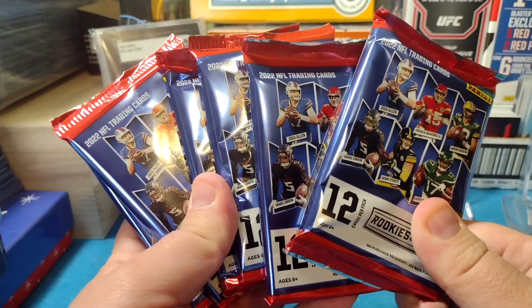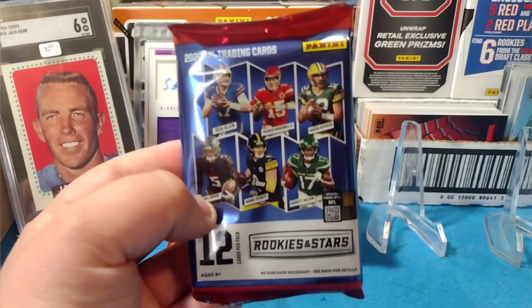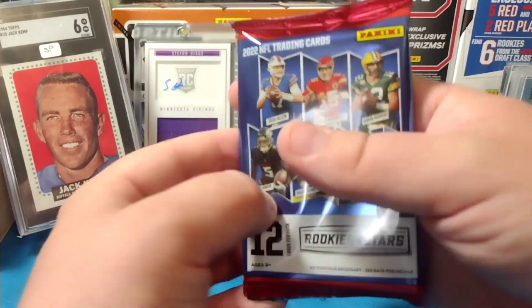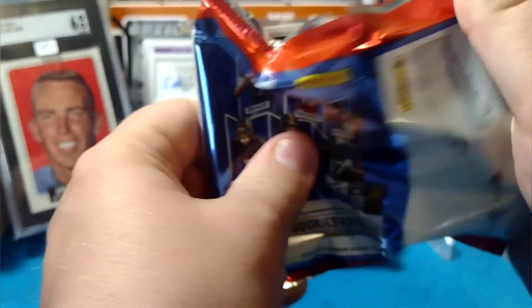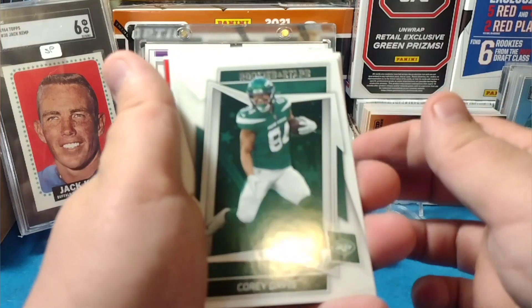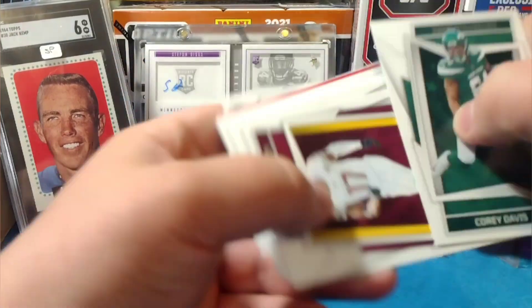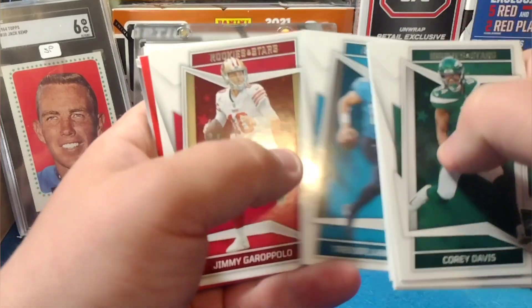Crispy fresh — I like Josh Allen on these packs, the red and blue packs. It's fitting. Probably one of the most desired pulls for me would be an Allen autograph, but I doubt he's signed anything in here. We'll see though. Alright, there's our first red — we got Cory Davis. Just gonna kind of blaze through these.